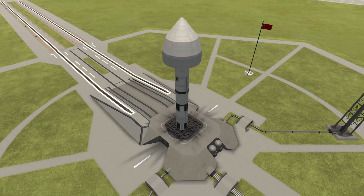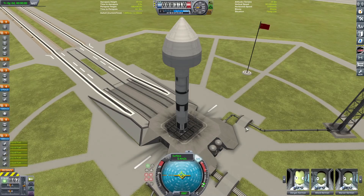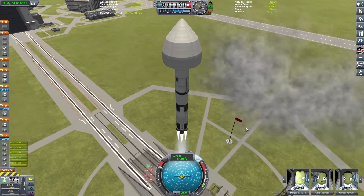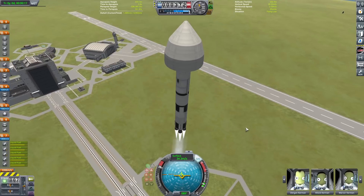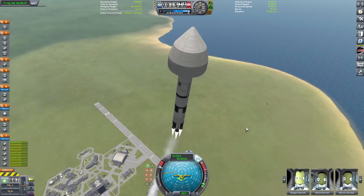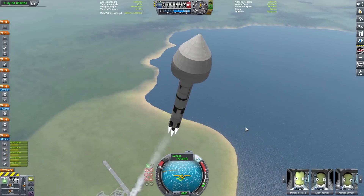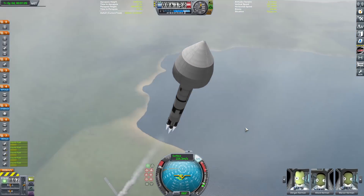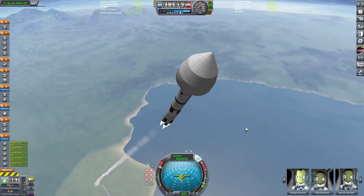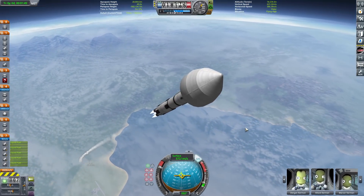Now we're going to cross-fade over to the second launch of today, which is going to be of the crawler and the rocket that we're actually going to be building on the vehicle assembly building. That is a really stupid-looking fairing, but it works. The crawler's pretty wide, so that's kind of why we needed the big fairing. This is a much more normal-sized rocket - way, way smaller.